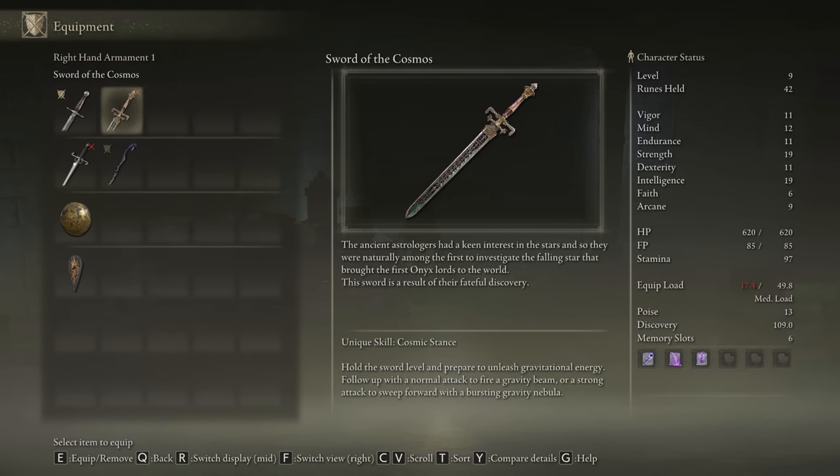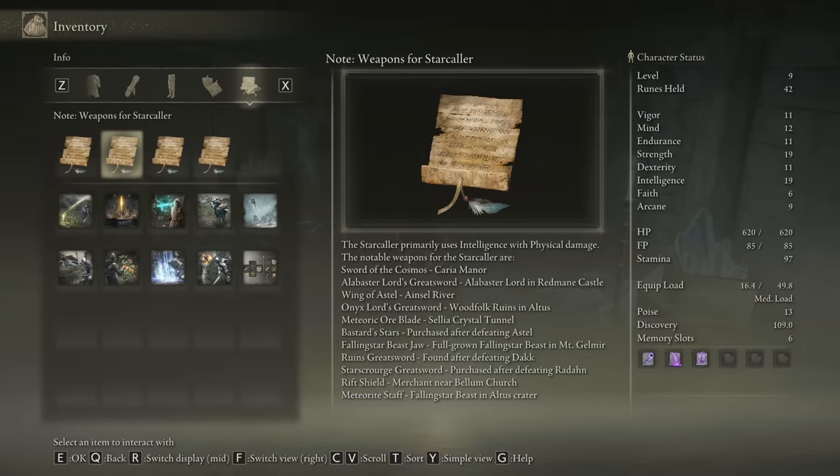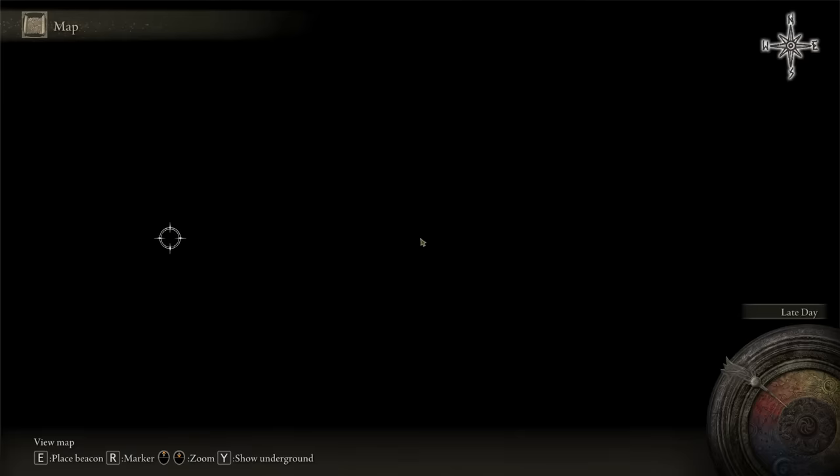The Sword of the Cosmos Greatsword needs 20 Int and 12 Dex. Cosmic Stance: hold the sword level and prepare to unleash gravitational energy — follow up with a normal attack to fire a gravity beam, or a strong attack to sweep forward with a bursting gravity nebula. What did I just read? This stuff's crazy. I think we want the Rift Shield and the Meteorite Staff, but we'll hold off on the Meteorite Staff because that Falling Star Beast isn't easy, especially at level nine.